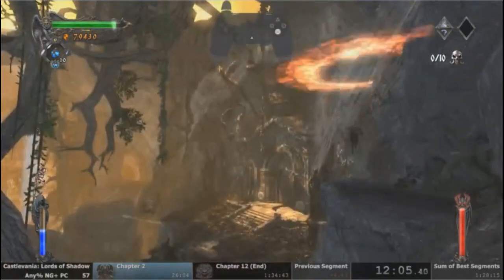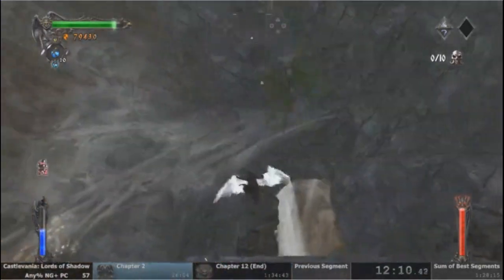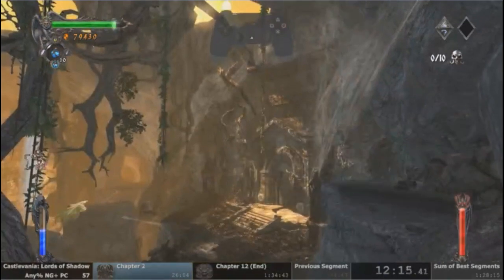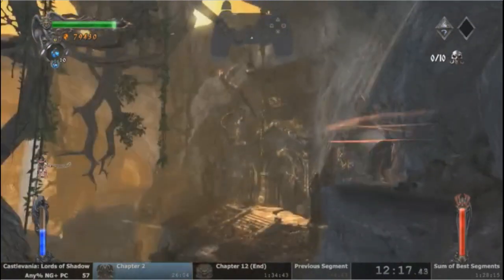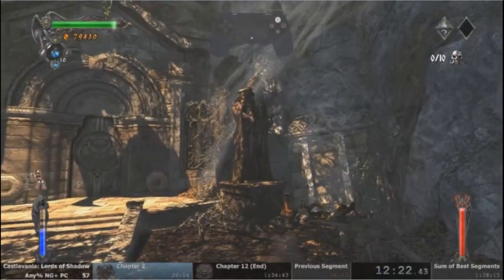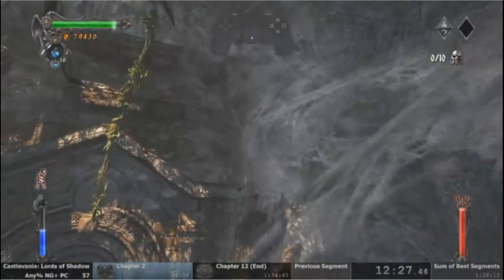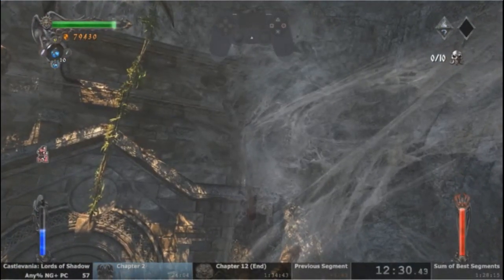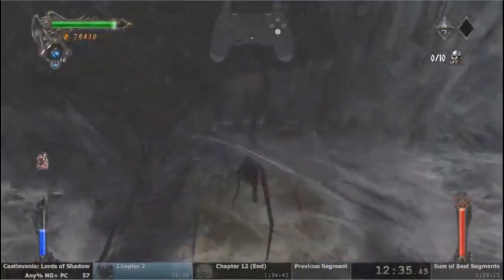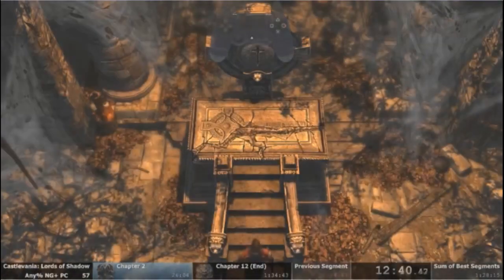There's a big door in the background that normally requires two keys to open. However, with a very structured high jump here, we can actually knock ourselves out of bounds in such a way that we can kind of break the scene. So this was kind of a bad stage comparatively, but still very difficult tricks inside of this game. A glitch finder and runner of 3D games, Acheon, mentioned that when I first started learning this game, he said Lords of Shadow is a really, really hard game to start with — and he wasn't kidding.